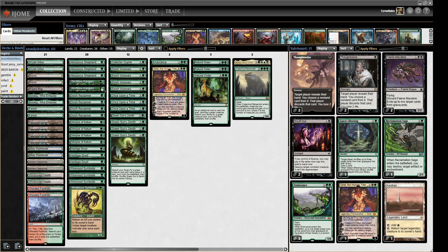We've got some glue — we have less Elves than you'd normally expect and more glue to hold it together. We've got some Once Upon a Times and Green Sun's Zeniths we're using to dig into our deck and find what we need, so we're going for quality over quantity in terms of Elves.